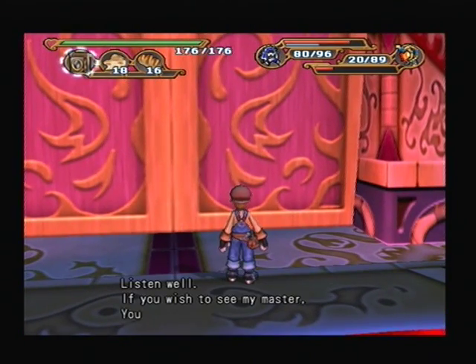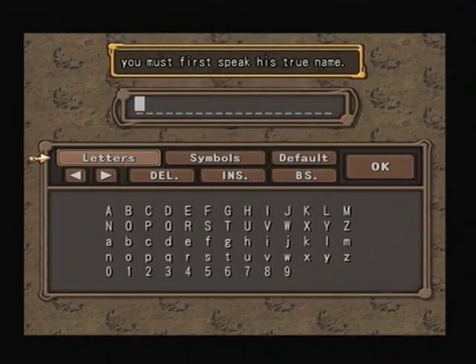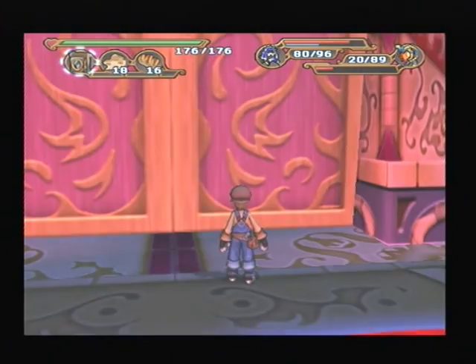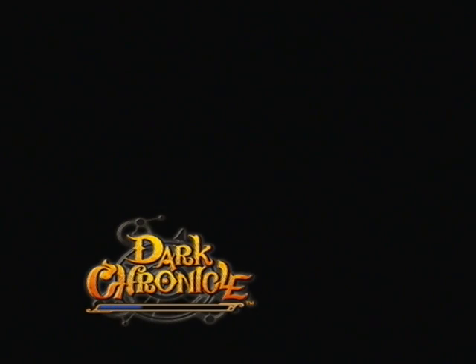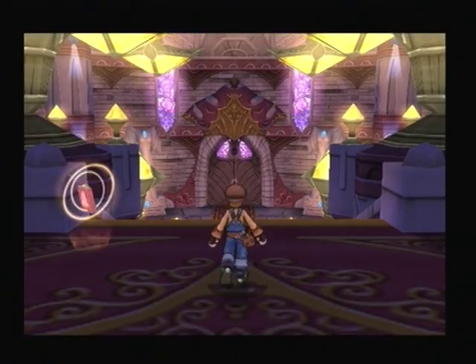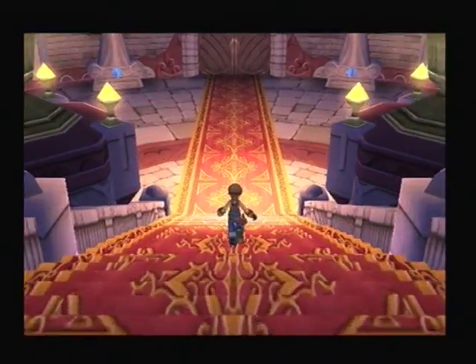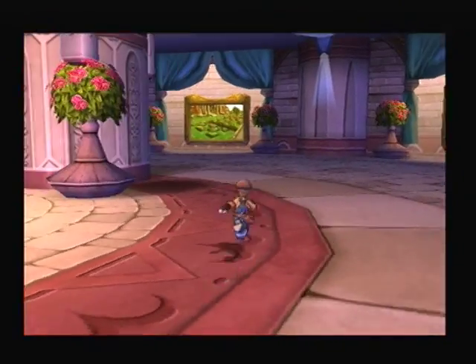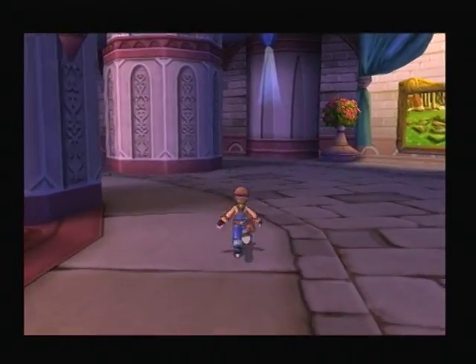Listen well. If you wish to see my master, you must first speak his true name. Fools! Begone! So, if you get that wrong, then they just kick you straight out of the dungeon, which I kind of like. Because yes, we're going to leave that until the next part. Because if you remember the last part, when we tried talking to them they said that we weren't allowed in yet. But now they will actually give us access as long as we tell them that Emperor Griffin's name is Cyrus.